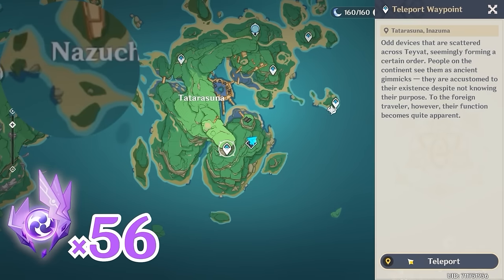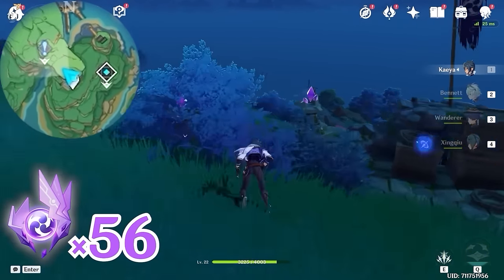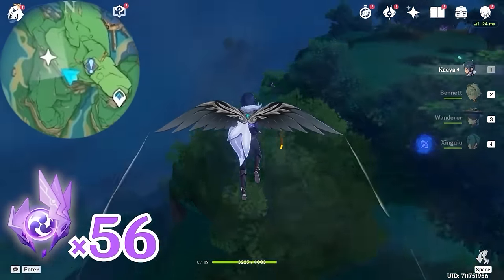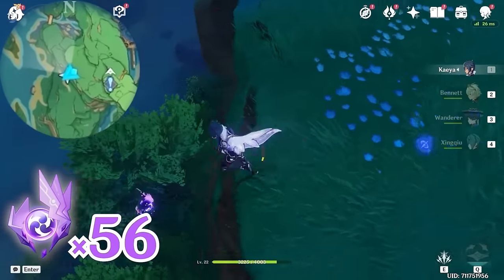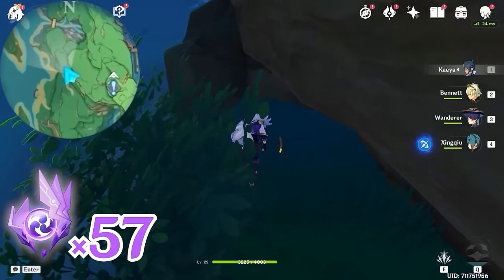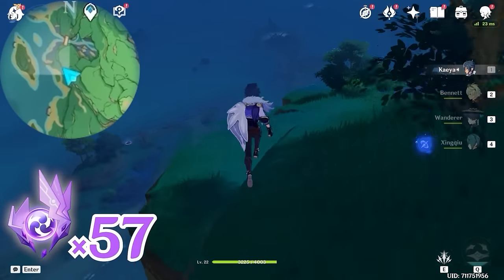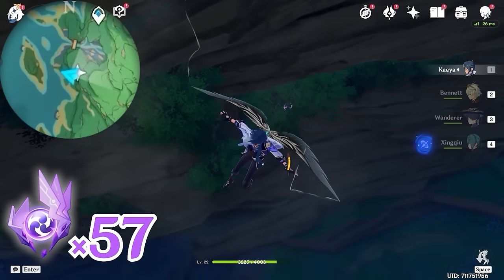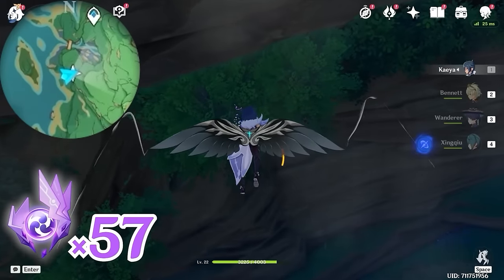Then let's teleport back to this waypoint, and let's head towards northwest, upper left on the minimap. Come to this edge — this one is hidden within the bush. After that, let's keep going along this edge. Glide and descend slowly. Turn towards east, right side on the minimap — you can see the next one also hidden inside the bush.